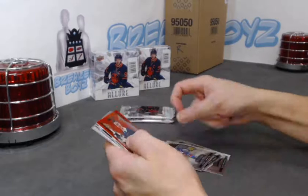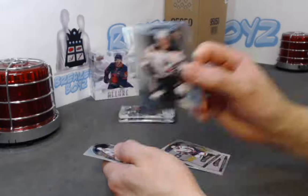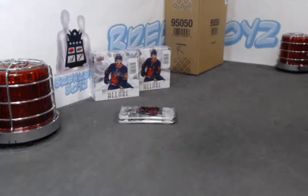We have a Krastov base rookie. Joseph Wohl red rainbow, Morgan Geeky grand entrance, Ryan McLeod SP rookie, Morgan Geeky base rookie.